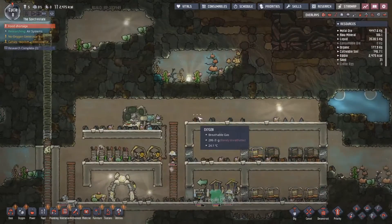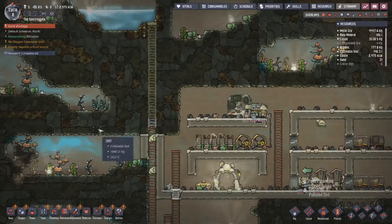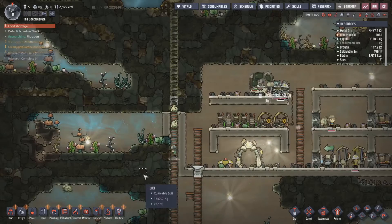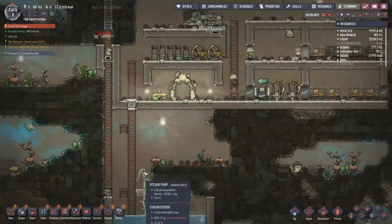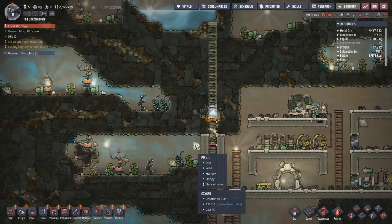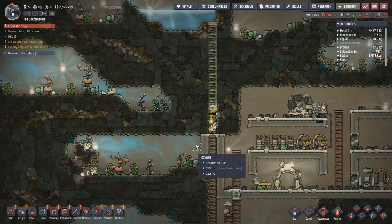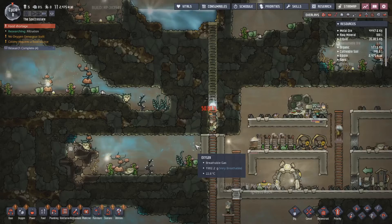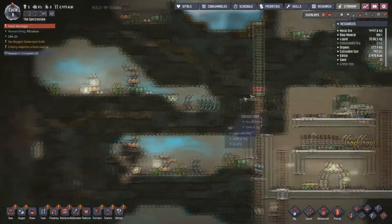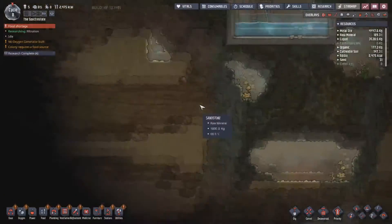Once I actually get the air systems going I'll get the farm building. And once I get the farms going, I'll switch over to making the hydrogen room. The hydrogen room is a very basic, beginner-friendly room for power generation and oxygen generation — two things you absolutely 100% need when you start a new base. As you can see, there's absolutely no algae around, no slime to convert to algae, nothing. I have no swamp biome that I can see at this moment.